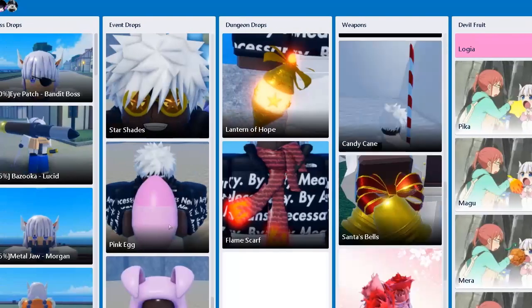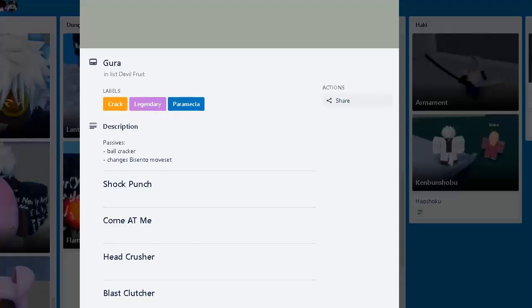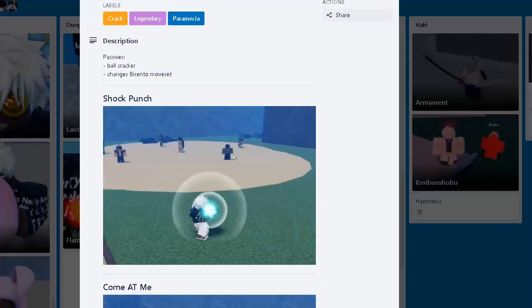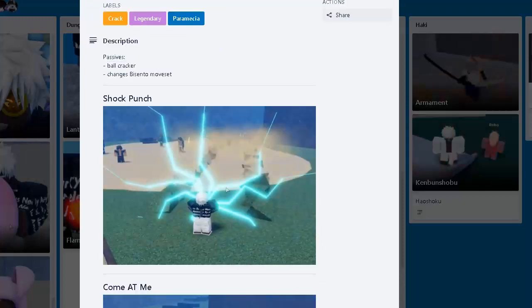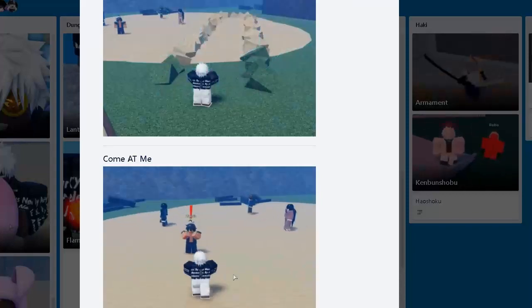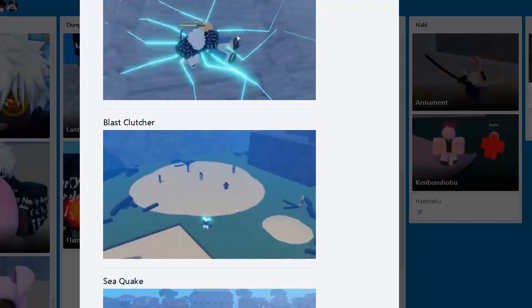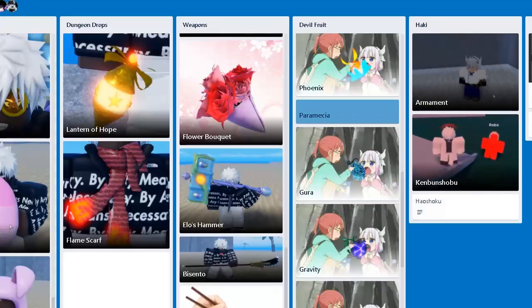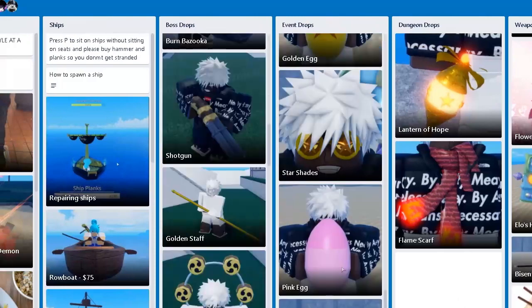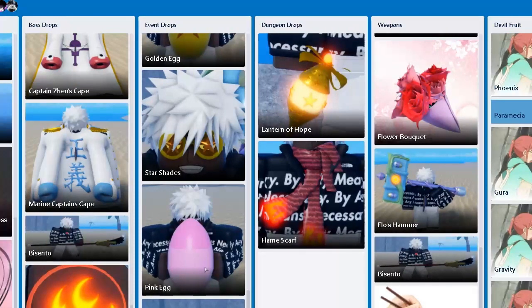Guru now has a showcase. The passive is Ballcracker and it changes the Sento's move set. Here are all the moves if you want to check it out — I'll leave the Trello link in the description. That's the only thing that updated, guys. Alright, see you another time!